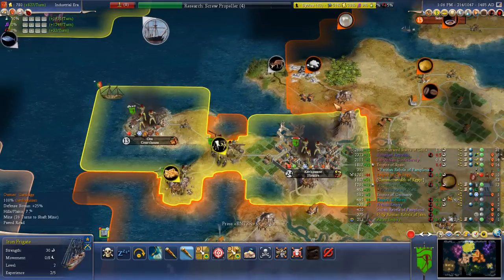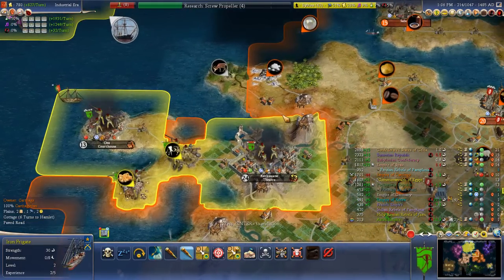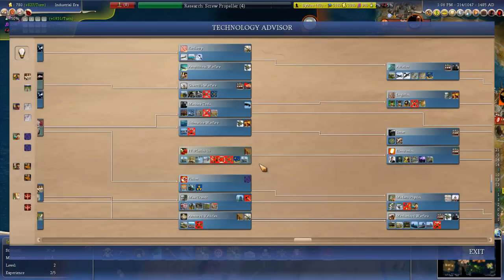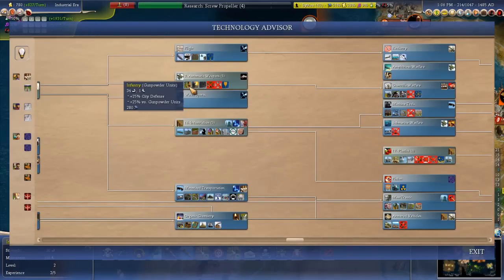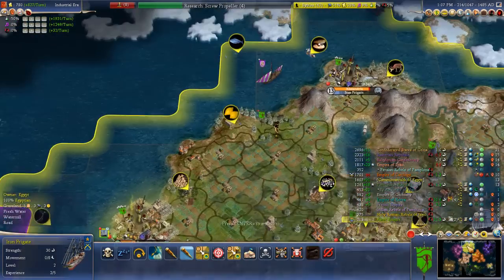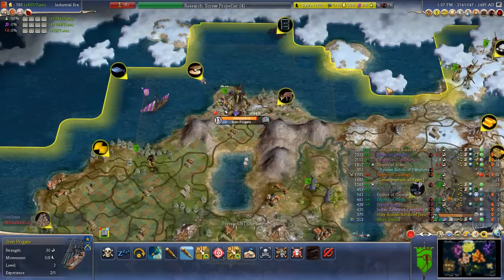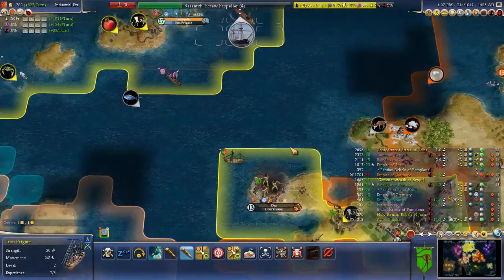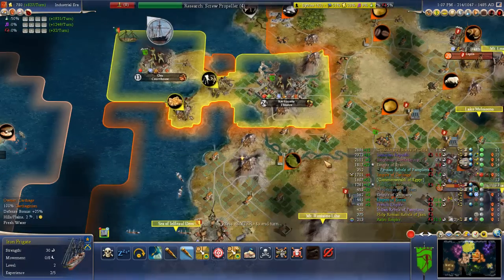We're definitely going to try to defend as much as possible. Our research is beelining towards rifling or something like that, to upgrade - or automatic weapons - so that we can upgrade our riflemen to infantry. And then we're going to continue down to plastic so that we can take advantage of the oil up north. There are quite a few technologies along the way, so it's not the fastest beeline, but it's still going to help. I think we can continue to have fairly great success.